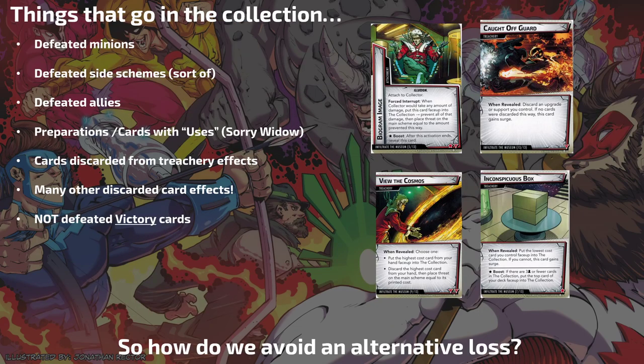Let's overview what goes into the Collection: whenever you discard something that goes to a discard pile. When you defeat a minion, that minion goes to the Collection. When you defeat a side scheme, that side scheme goes to the Collection — though the ones from Galactic Artifacts we talked about are an exception since they have victory. Normal side schemes would go to the Collection.